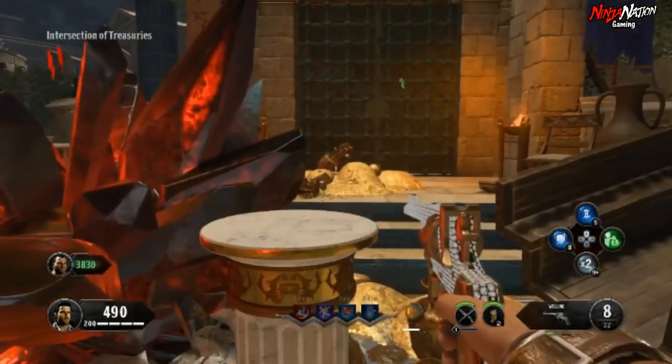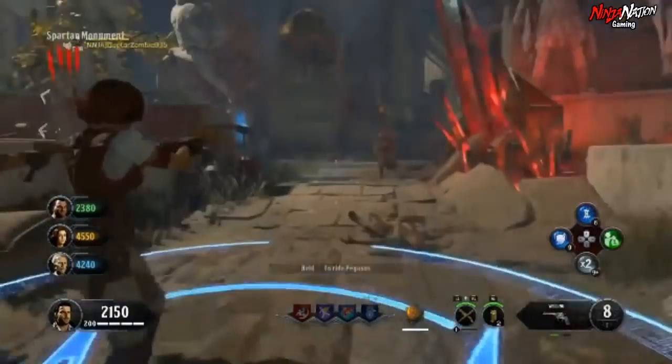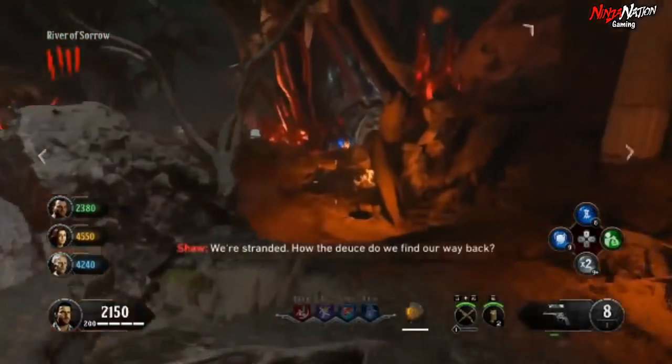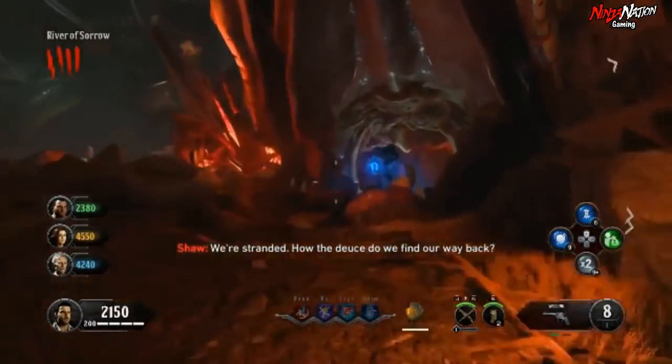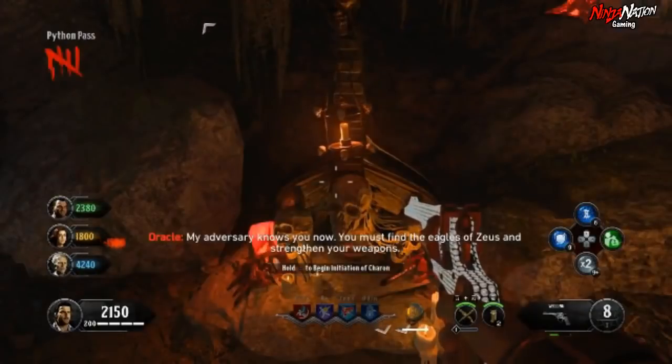Once you kill him, he'll drop a shield card. After you kill him, the Pegasus will be waiting for you by the Spartan Monument, waiting to take you to the Underworld. Once you get down there, go to the shrine located by the Python Pass and activate the ritual.